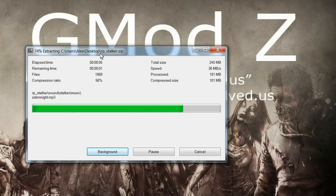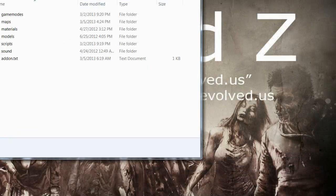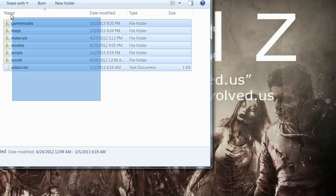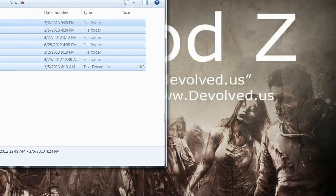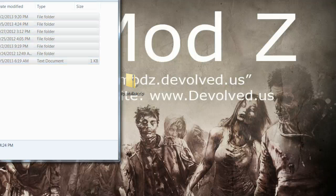Once this is done, you should get a folder that looks something like this. Inside of it is all of the content for our server. What you're going to want to do with this is open up your file browser and head to your Steam folder.